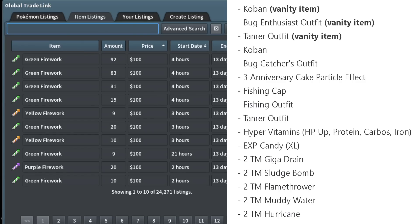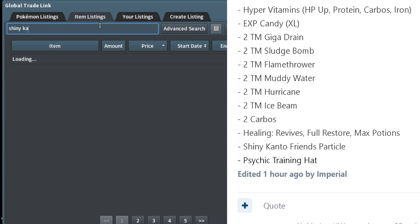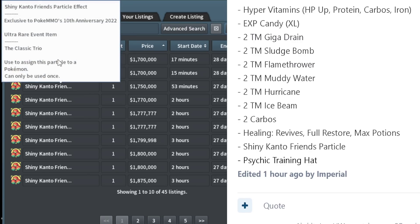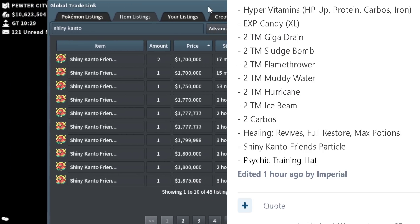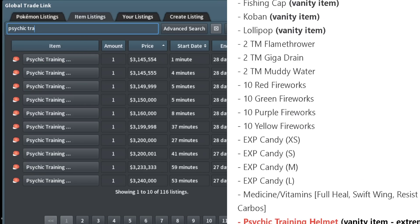The Golden chest also has the Fishing Outfit, Tamer Outfit, vitamins, XP Candies, and TMs — Giga Drain, Sludge Bomb, Flamethrower, Muddy Water, Hurricane, Ice Beam — plus healing items like Revives, Full Restores, and Max Potions. The Shiny Kanto Friends Particle Effect is an important one — the cheapest is 1.7 million right now, up from 1.2 million yesterday. A really cool particle effect. It's probably one of the most underrated items from this event from my perspective, and you can also get the Psychic Training Helmet.